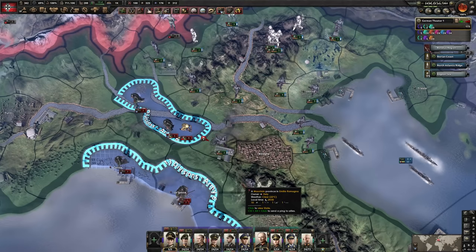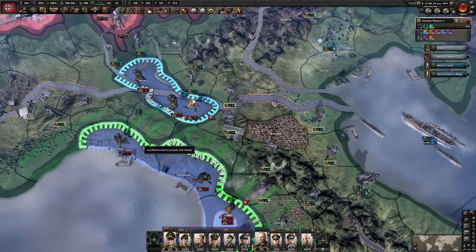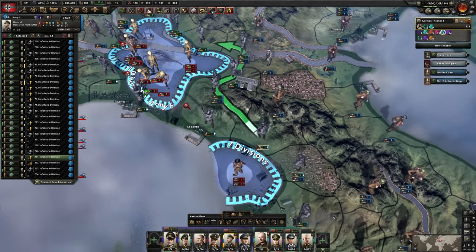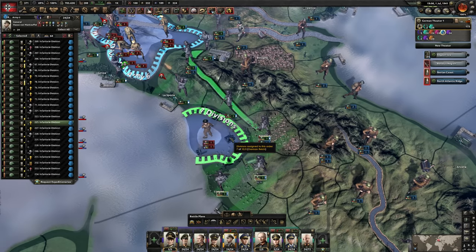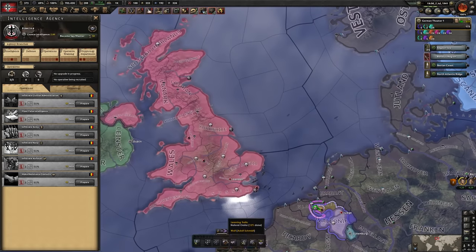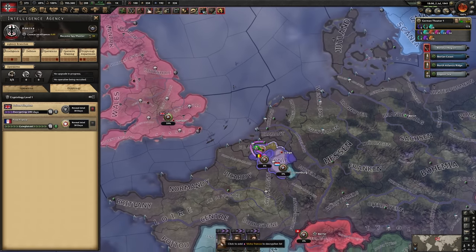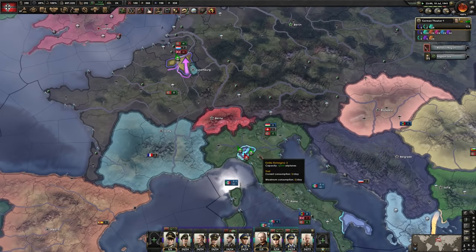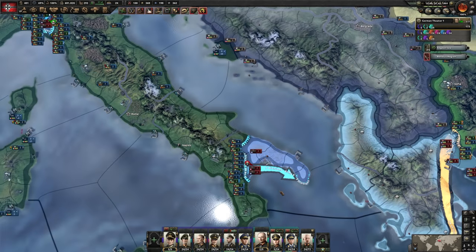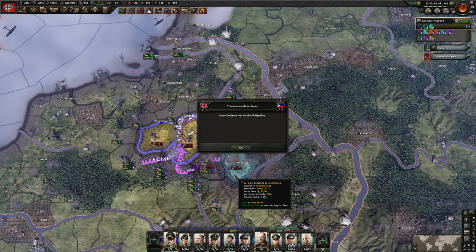Belgium is next — once Belgium's sorted I will launch an invasion of the United Kingdom. Italy might actually be able to bounce back from this if we can give them their country back before the Allies reconquer it. I'm so happy we pulled that off — I was really scared there for a minute. There are a lot of Allied divisions still in Italy — I definitely want to clean that up, maybe get some encirclements. I'm reassigning my spies to the UK — they will be my next and final target. Decrypt their cipher and build a spy network there.